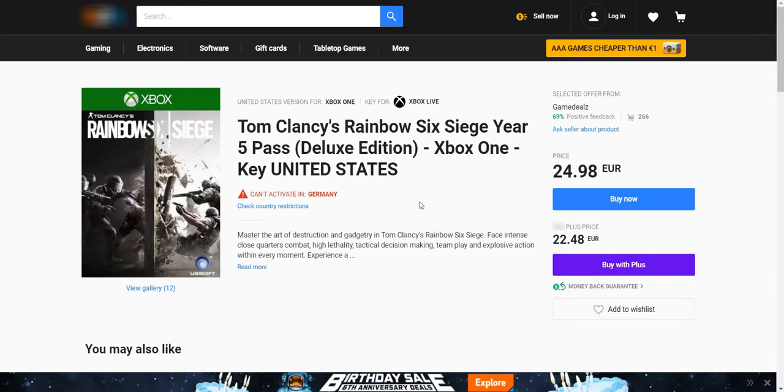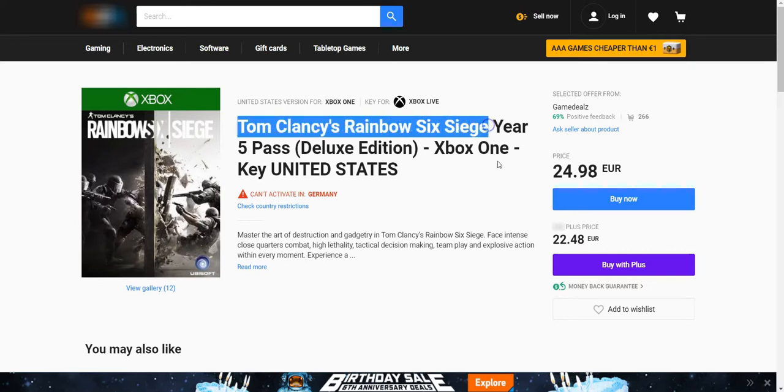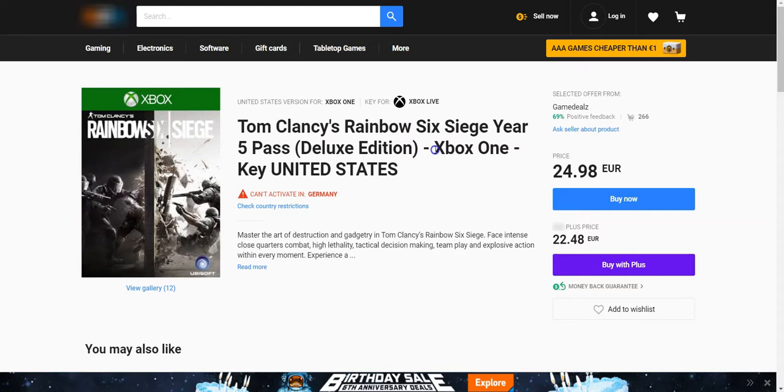What you're seeing on screen is the secret marketplace we uncover inside the Moneycraft training. There's a very popular game called Tom Clancy's Rainbow Six, and as you can see it sells for 25 euros on this platform. Our goal is to find this particular game for cheaper, then come back and list it here. I'm going to copy this game's name — it's an Xbox One edition, United States key.